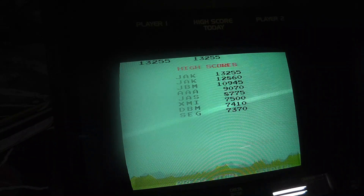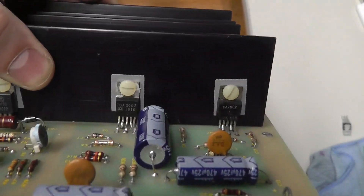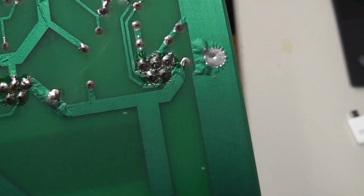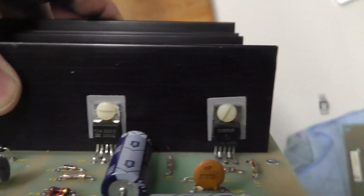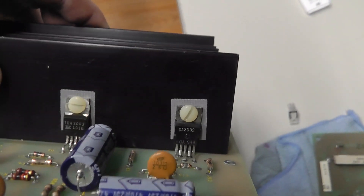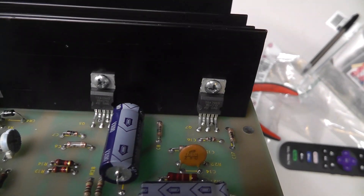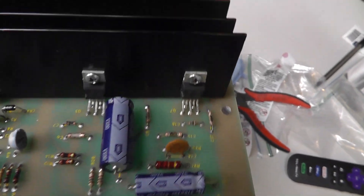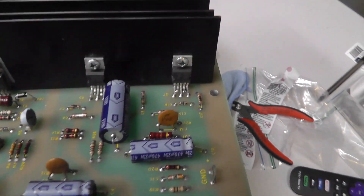I'm going to let this run just to see if the volume stays stable, but I'm going to replace the amps anyway. At my bench here I have these TDA 2003s — two different types are on this board, which is probably not ideal. You probably want to replace these in pairs. Also, you're not supposed to have the little silica pad on the back — it's just supposed to be metal screws with metal-on-metal to that heat sink. So I don't know if that was part of the problem, but let's see if this works.